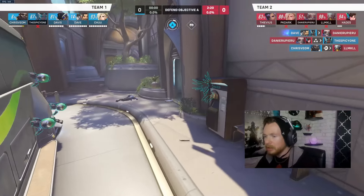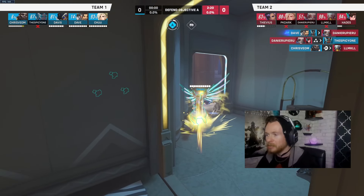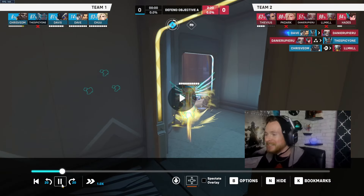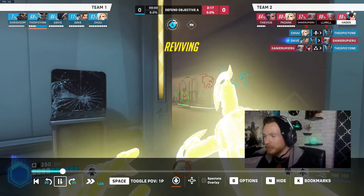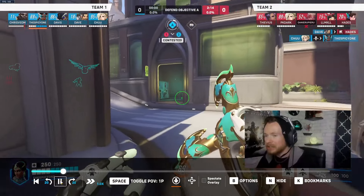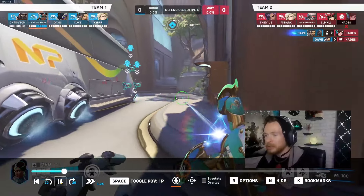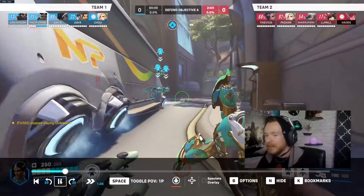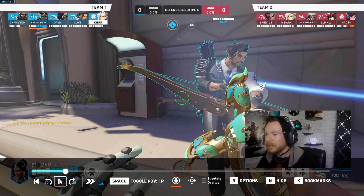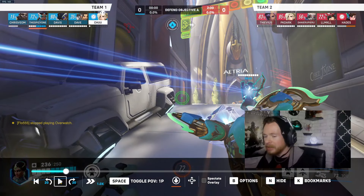Mercy comes around and decides to rez you, doing so from almost complete safety, so you get back up no problem. Their team has made it past your turrets — at least Sombra has. You're beaming around looking for the Sombra — nothing wrong with that. You can hear the Sombra is behind you now, and the Hanzo put a significant amount of damage into her immediately.